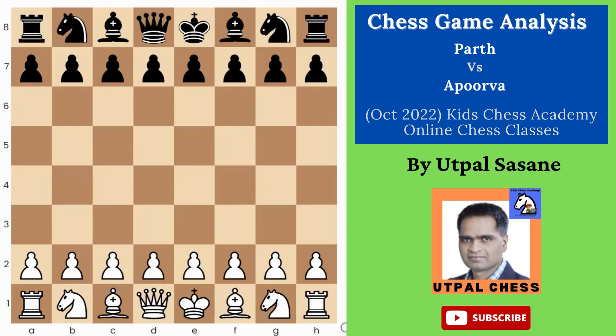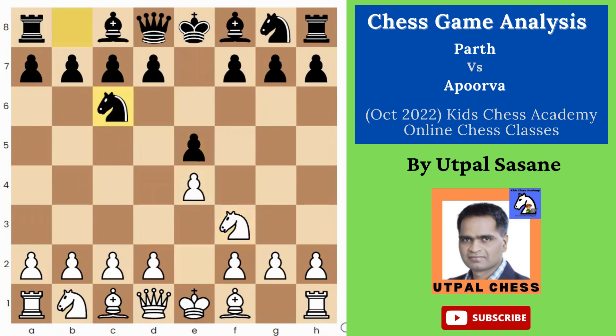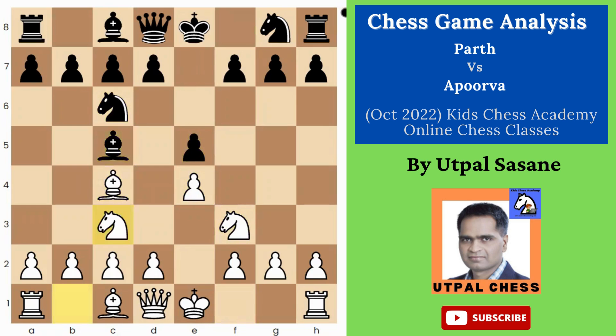We will analyze this game between Parth versus Apurva. Parth starts with e4, Apurva plays e5, Nf3, Nc6, Bc4, Bc5 — Italian opening.